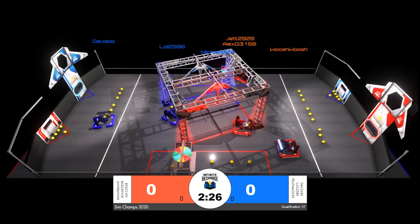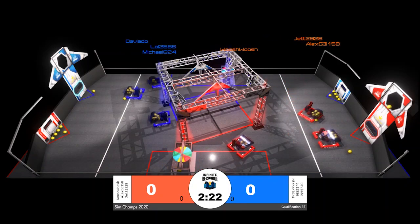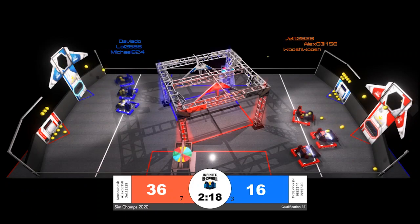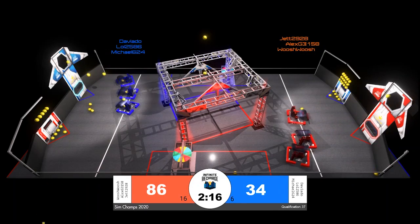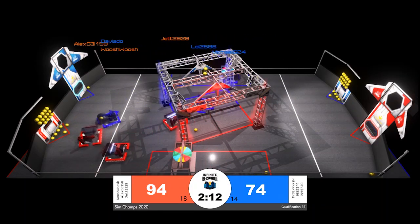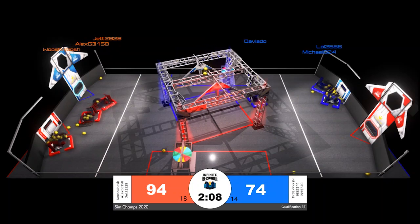The playing field is reset as the timer starts for qualification match number 37 of Sim Champs 2020. The red alliance scores first, coming in from all three red alliance robots. Sim Champs is mostly about efficiency — how quickly can these robots cycle between their loading zone and their scoring position.